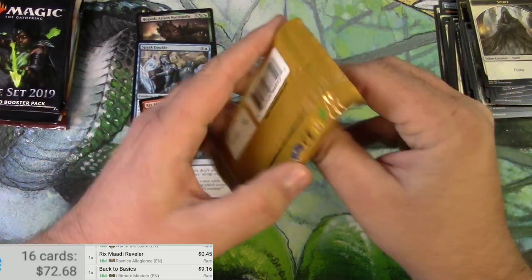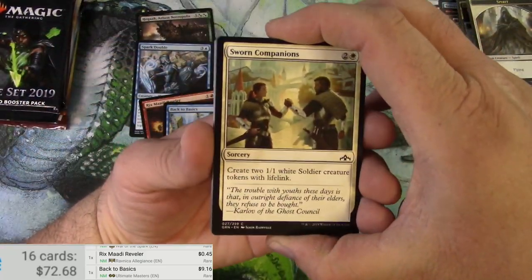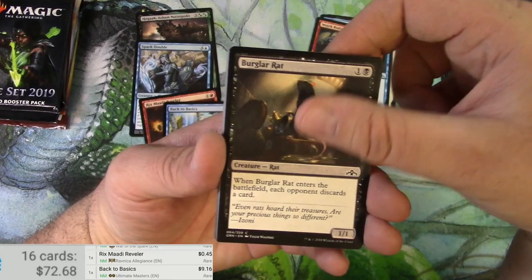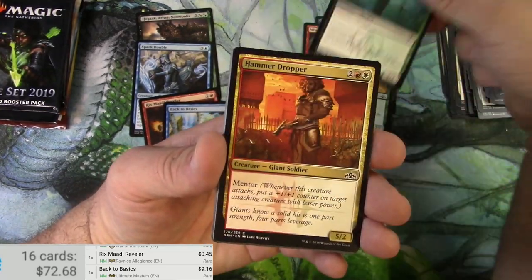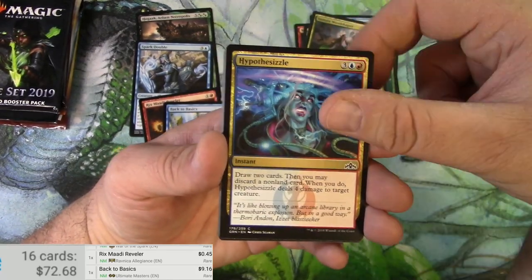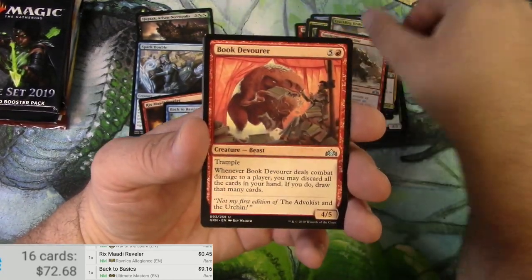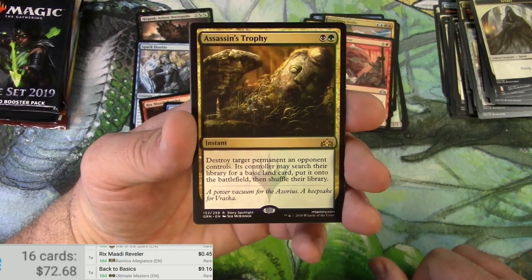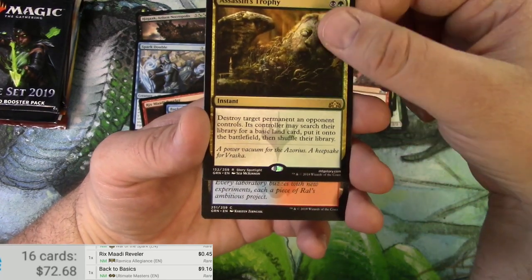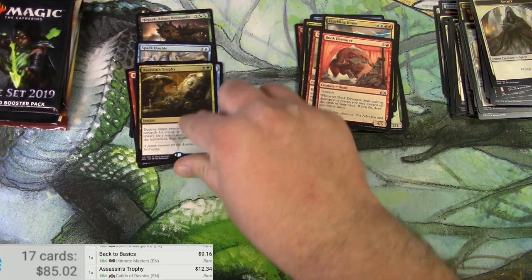Guilds of Ravnica. I was a big fan of both of these sets. Burglar Rat, Drake — don't miss one. Minotaur. The Assassin's Trophy — still, I think, the best card out of the set, maybe. Wow. Breeding Pool would probably be... where's that out of the other one? I don't remember. 1-2-3-4 — that's a good card.